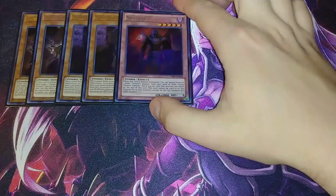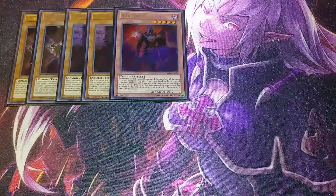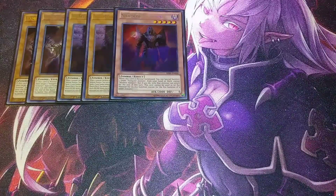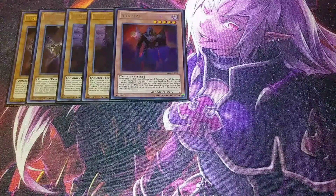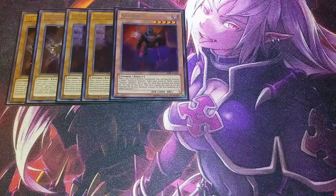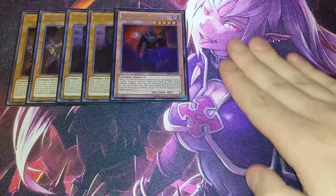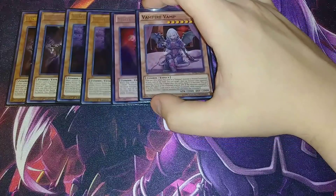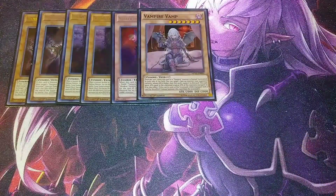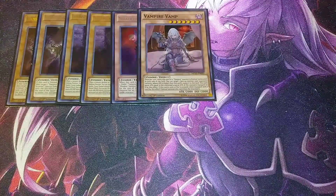I play one copy of Vampire Shadow. When this card is normal summoned, you can special summon one dark vampire monster from your hand or deck except another copy of itself, but it cannot be used as XYZ material except for the XYZ summon of a dark monster, and only that monster can attack for the rest of the turn. Then I play one copy of Vampire Vamp — she's literally my favorite vampire for multiple reasons. She's basically Relinquished and gains so much attack.